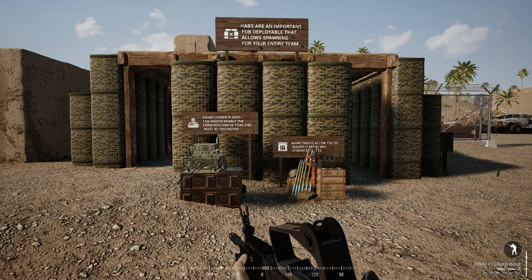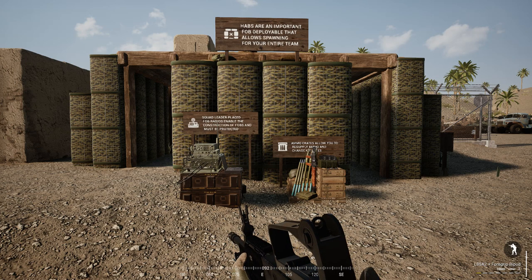Without a radio, a team cannot build a FOB. Ammo crates recharge your ammo, they replace grenades, stuff like that. But also you can change your kit from a medic to a rifleman, a rifleman to a medic, vice versa and all the other roles.